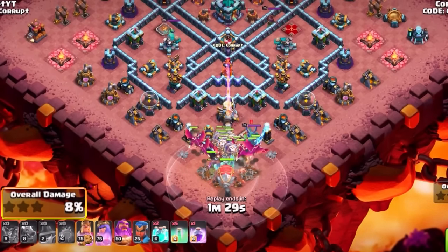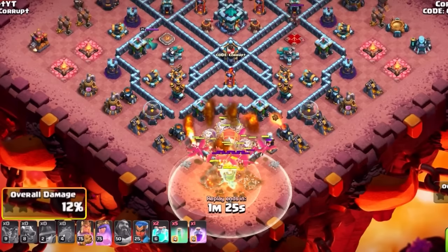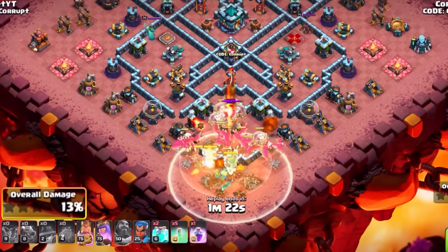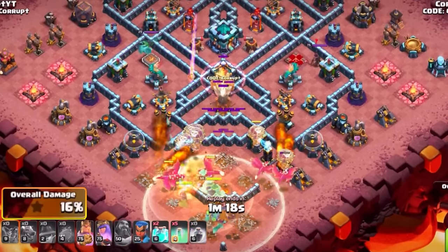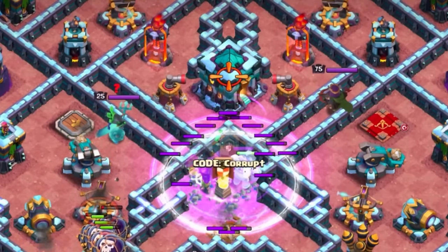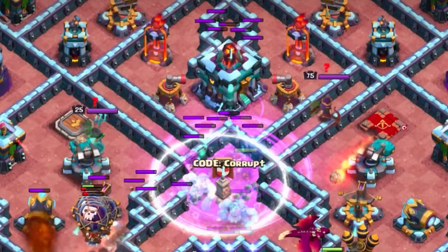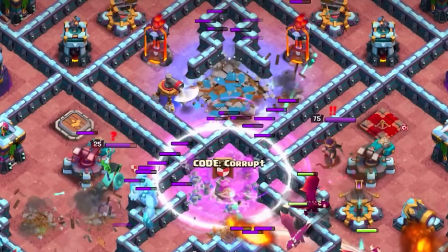Send in your King and Grand Warden as you move into the base. It is really important that you are creating that small funnel to keep everything in line, and using an early Grand Warden ability to protect everything as the Blimp goes deeper. Once you get to around the core, you'll want to use a Rage, Invisibility, and a double clone with your Super Archer Blimp.